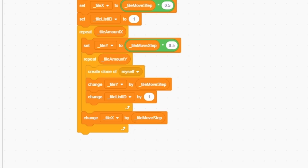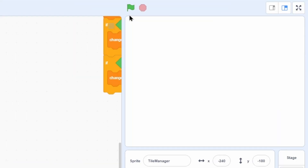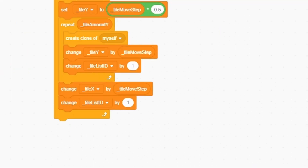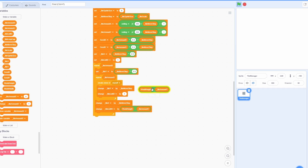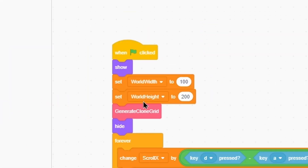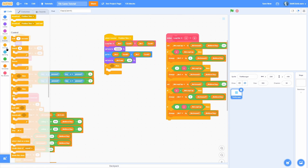Right after the change-tile-y block, change tile_list_id by one. At the bottom where the x changes by one and y resets, we can't just change it by one — instead change tile_list_id by world_height minus tile_amount_y, since it teleports to the bottom. At the very end set tile_list_id to blank so the sprite doesn't retain a value. Make sure you actually set both world_width and world_height — I had world_width twice by mistake.